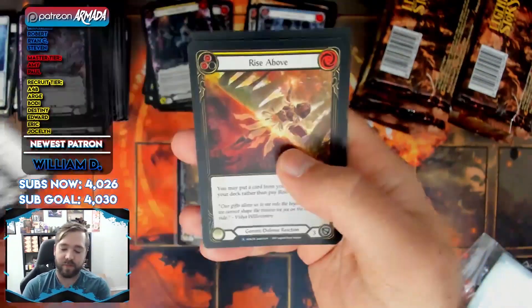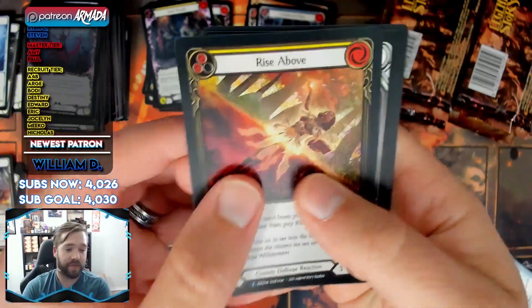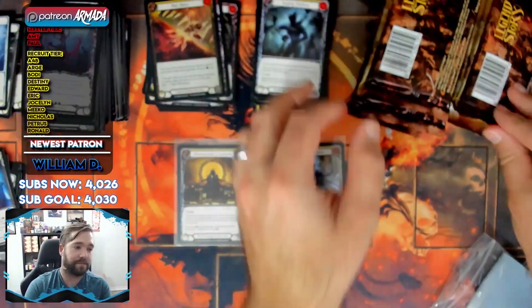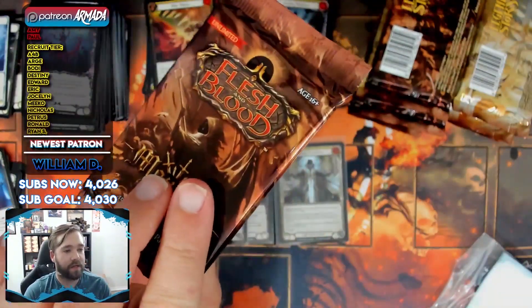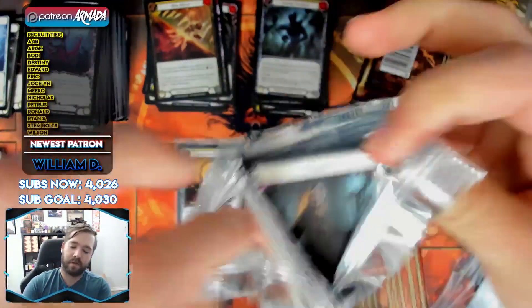Blood Tribute followed by Memorial Ground, and a foil rare Rise Above. Shines a little bit — doesn't shine bright like a diamond though. And the Rise Above blue right behind it — a double rare Rise Above pack, which is kind of interesting.